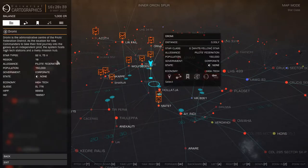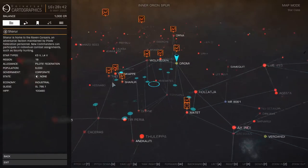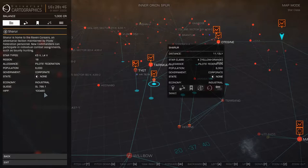This is your basic information panel. It tells you about each system when you click on it — gives you a little information. It tells you the color of star. There are two stars in here: a K star — K5 — and an L4. There's 18 regions; I'm not quite sure what that means, maybe 18 planets or objects. It's owned by the Pilot's Federation, aligned with the Pilot's Federation. The popularity is 6K, it's corporate, no state, industrial. Not sure what 'Glipsy' means, or what 'HIP' means either — I'm still learning too.